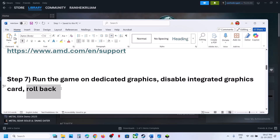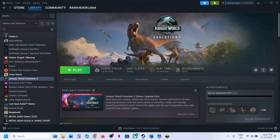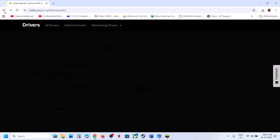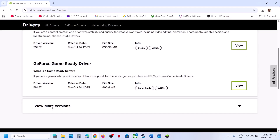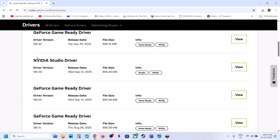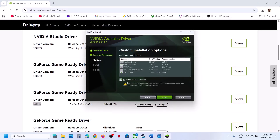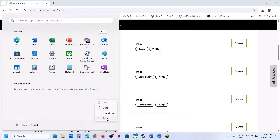The next step is to roll back the graphics card driver. If the latest driver is not working, go back to the Nvidia website, select your graphics card and operating system, click View, and then More Versions. On that page, you can try an older driver — for example, version 580.x or another previous version (not the Studio driver). When installing, make sure to put a check on 'Perform a Clean Installation,' click Next, then restart your computer and check.